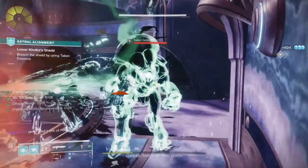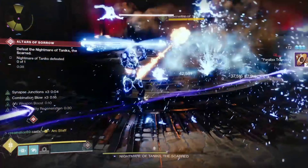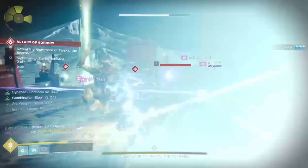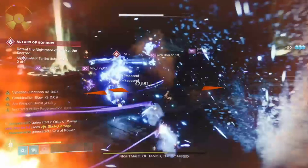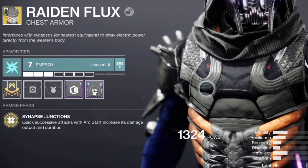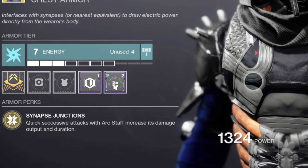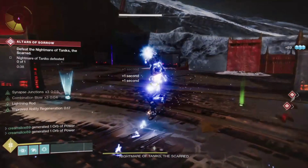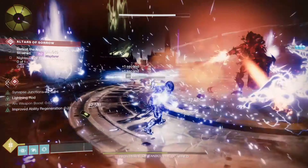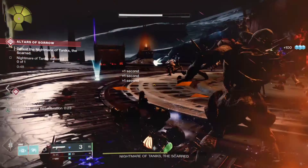First thing you are going to need out of your vault is a Raiden Flux. Hunters, where you at? Raiden Flux is finally back and I consider this exotic to be S-tier right now, especially with the new PvE changes to top tree Arc Strider. The perk Snap's Junction: quick attacks with the Arc Staff increase its damage output and its duration. The more kills you get, the longer your super lasts and the more damage you do.